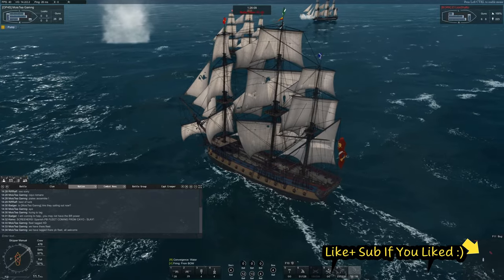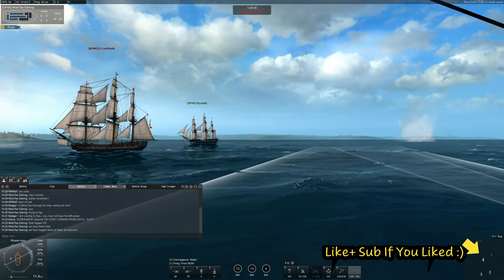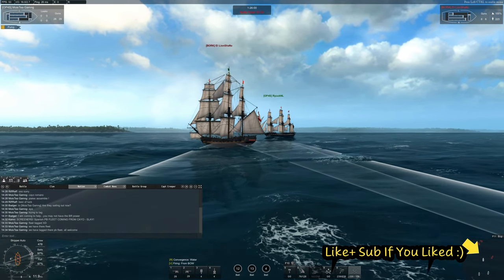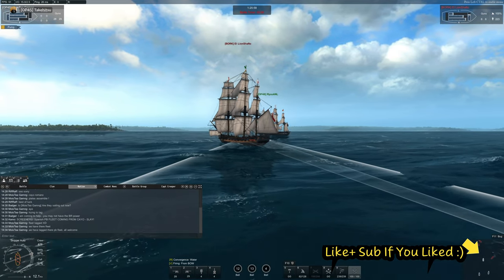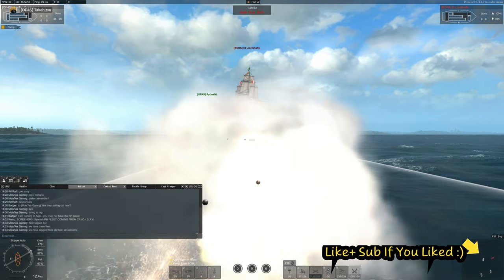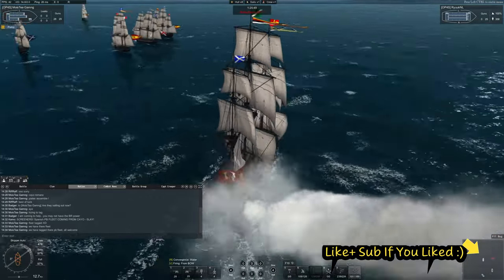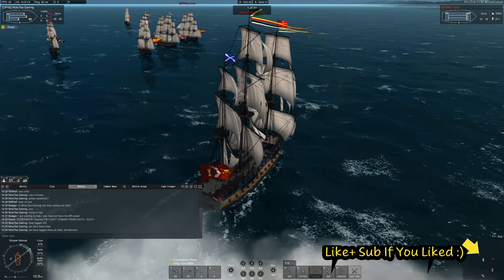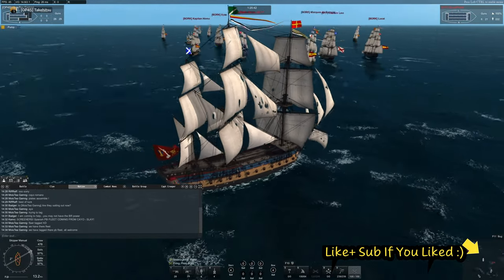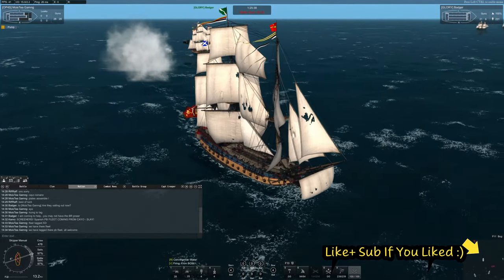At this point, the enemy fleet was still trying to disengage, not necessarily in an active fight. That's Rook in the distance, one of our clanmates. And Dred is floating around near him as well — he's not on the screen currently, but he's there. I thought, OK, I'm going to try and board one of these from behind. As you can see, I've got prep boarding up, and the enemy was currently being very defensive and just sailing away.